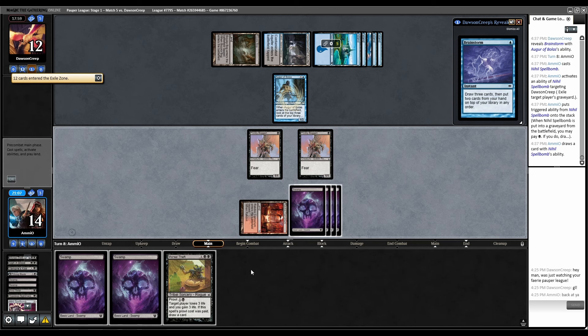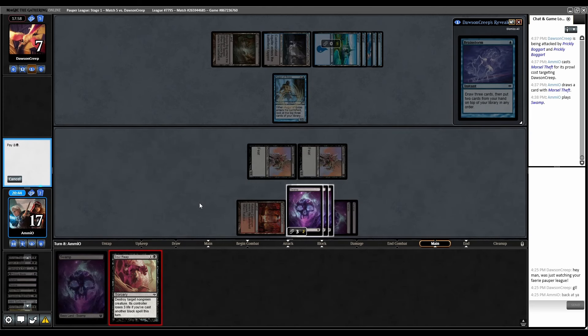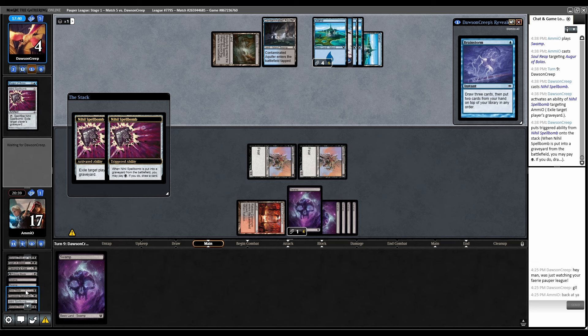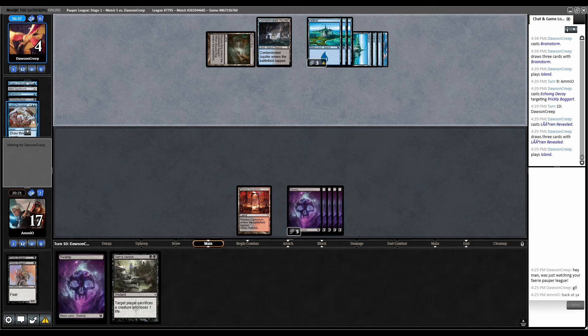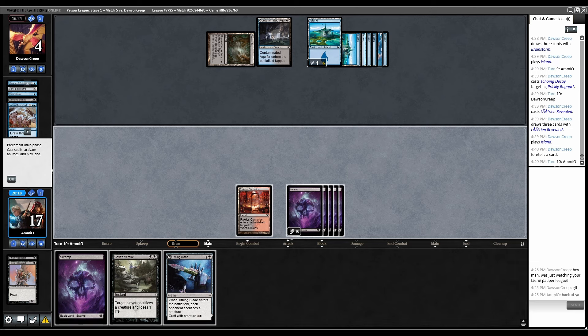We're getting so close. It puts them on a two-turn clock if I do this now, and if we draw Edicts later to deal with bigger guys then we need this augur gone. Spellbomb — the only graveyard thing in our whole deck is a Bump. Brainstorm. Guess Verdict. Go to combat — Echoing Decay our dude. Lorien Revealed again. It's awesome that we now have lands that are also draw threes — nothing unbalanced about this at all. Foretold Behold the Multiverse. Now we just have to draw burn, although we took most of the burn out of our deck. Let's cast Tithe and flip it — craft with one of these dudes.